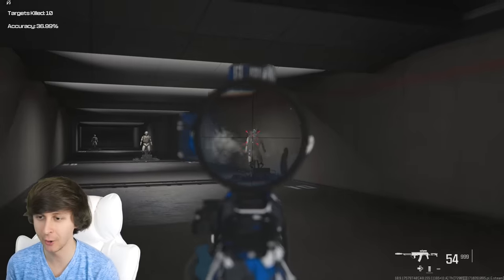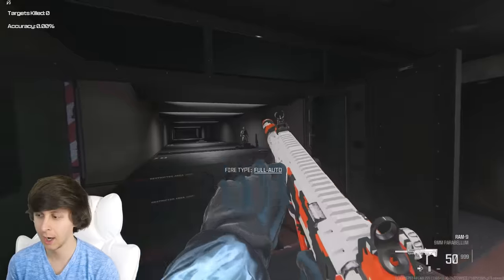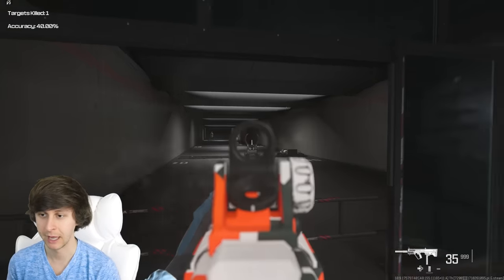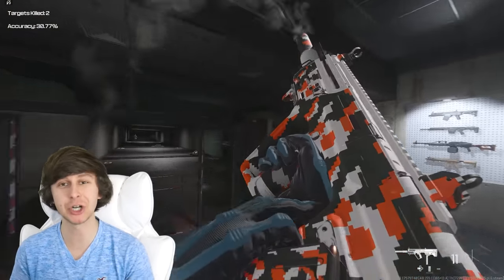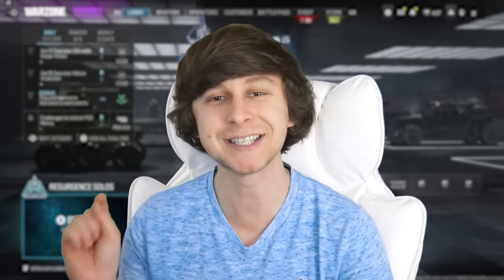Let's test these out in the firing range. The SVA is actually got some pretty good recoil control. Now the Ram 9 — very quick, and honestly it's got some good recoil too. ChatGPT did a good job with this first loadout. Before we get started, be sure to smash that subscribe button and like the video if you do enjoy it. Now let's get started.